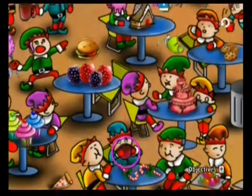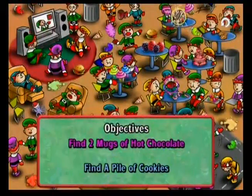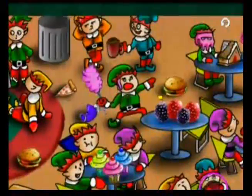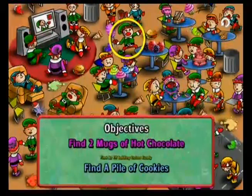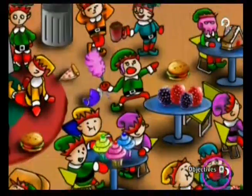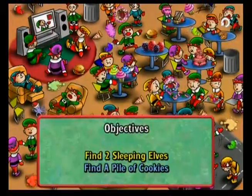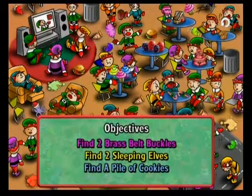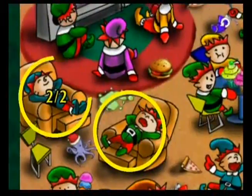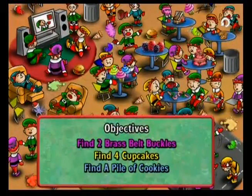There's a mug of hot chocolate. Where is the gingerbread? Oh, there it is. That elf looks really pleased. Manic elf holding cotton candy. Oh, there's the other mug of hot chocolate as well. I wonder where the sleeping elves are. Brass belt buckles — that's really specific. Four cupcakes.